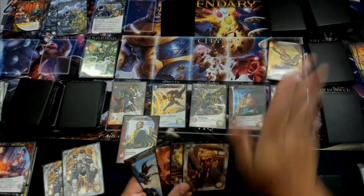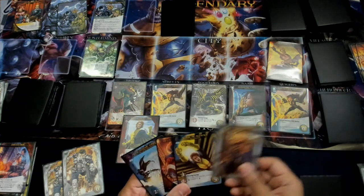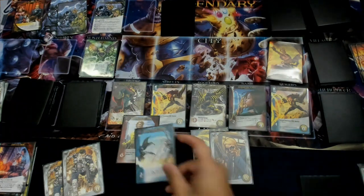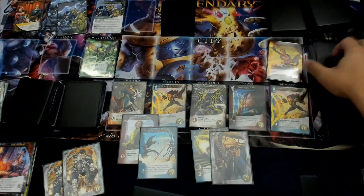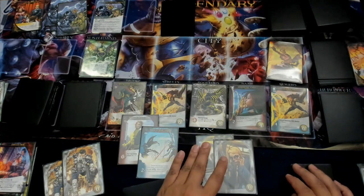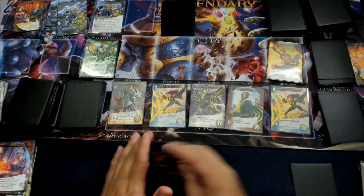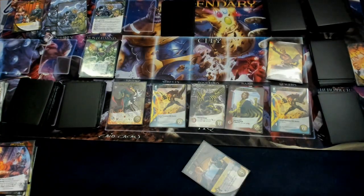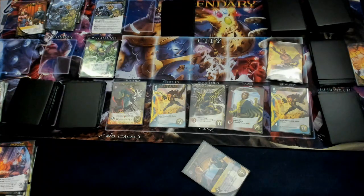I want to be able to kill something with some victory points. We're going to drop these down here for four. I'll play this — reveal the top card of the villain deck. If it's a scheme twist I get plus two attack, and it is! So I have four attack from this. With the four recruit, we'll grab another Hypnotic Call and end the turn. The next twist will come out — we have to kill a villain worth three or more victory points.